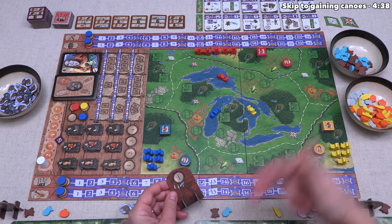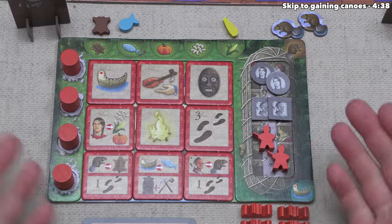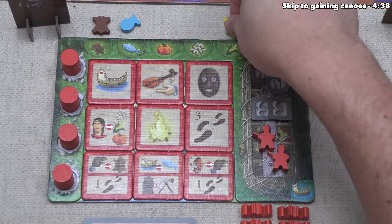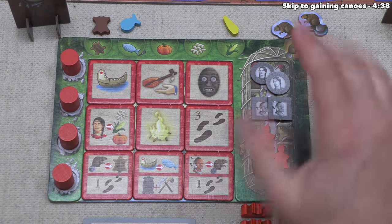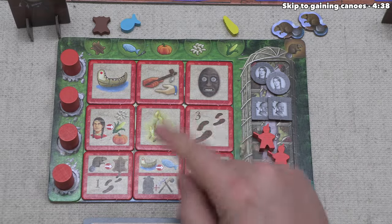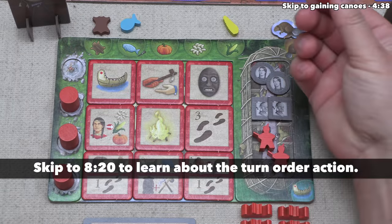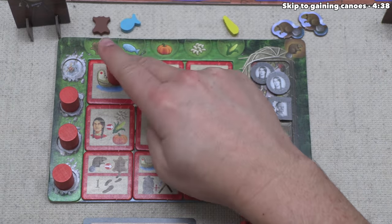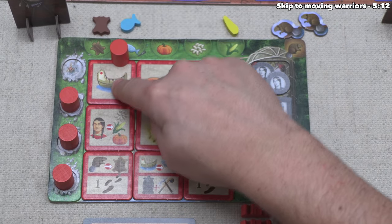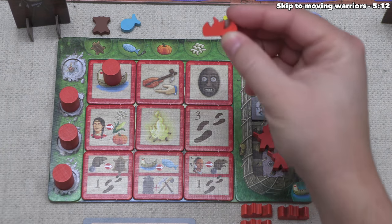For today's tutorial we play as the red player with the first player token. At the start we have a leather, a fish, one corn, and two beavers. On our turn we select an action pawn and either place it on a tile or on the turn order track. For our first action we'll place it here — which just has a canoe icon, meaning we take one of our canoes and place it onto any lake on the main board.